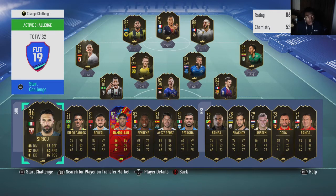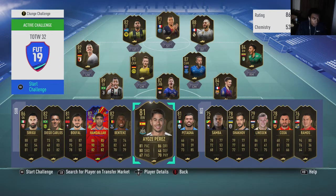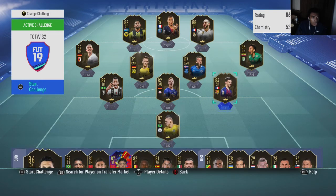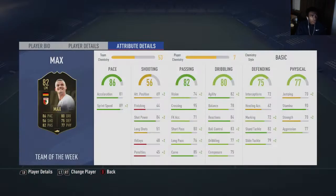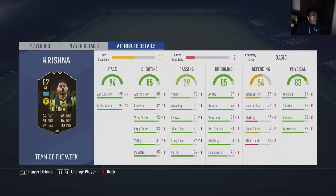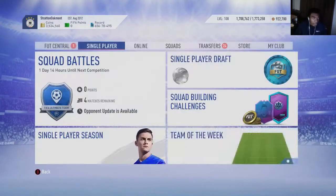To go over them one more time: the cards are Petagna, Perez, Benteke, Blufall, Diego Carlos, Sergi Roberto, Lenglet, Halstenberg, Felipe Max, Krishna, and Mena. Those are the best ones to snipe, mass bid on, and invest in.